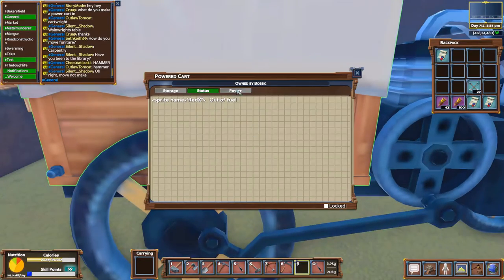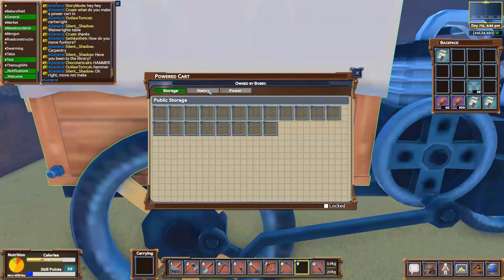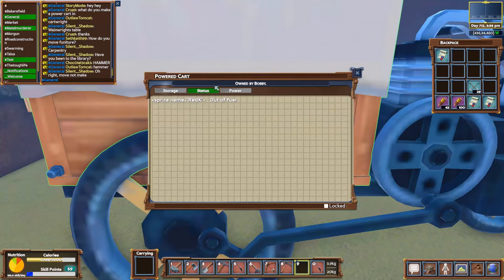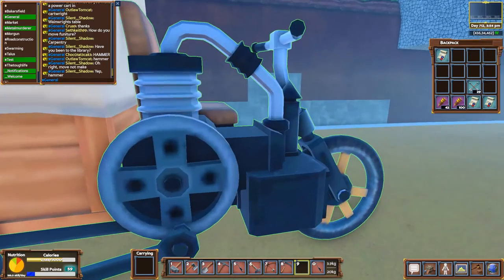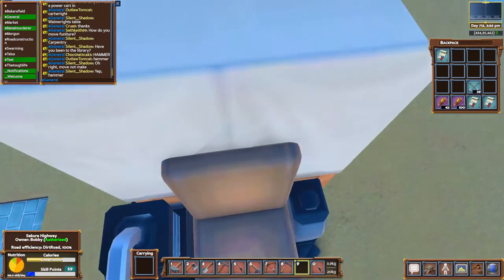Note that the power cart is supposed to need power to run, but right now there's a glitch where you don't need it. This appears to be a purposeful glitch because the carts are all messed up. As for storage, it might look the same but it's actually double that of a regular cart — it's basically a chest on wheels.